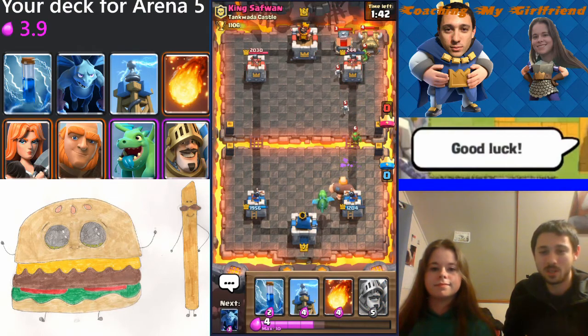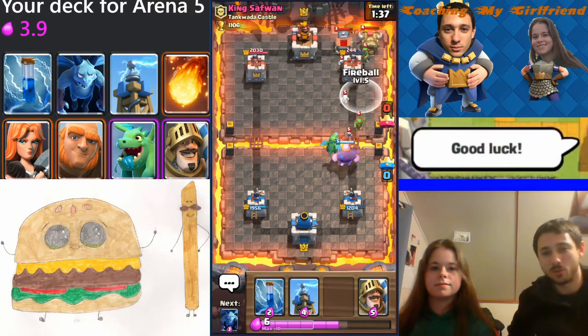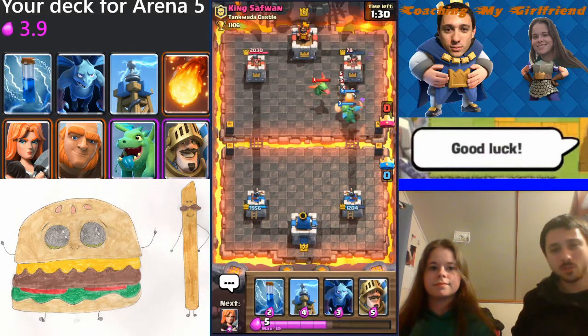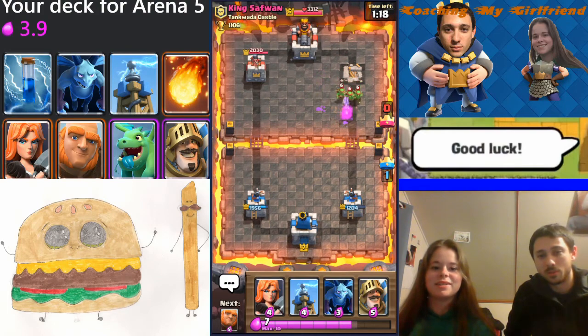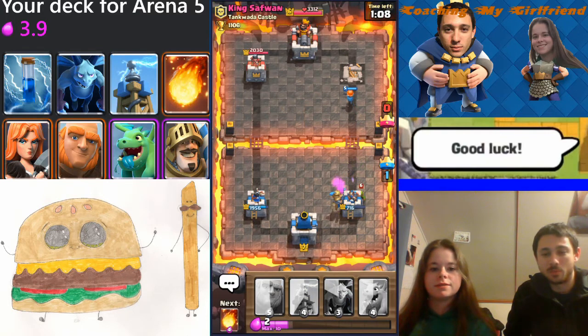I rarely ever see a Goblin Barrel used like that. We're gonna support this big push — you want to Fireball all three of those, see if you can get all three. Perfect right there. That'll do insane value because that's five elixir on the Goblin Hunter — I think it's five — and three on the Tombstone, and then you also get damage on the tower. The goblins didn't do much; better that than nothing because they would have gotten even more damage.